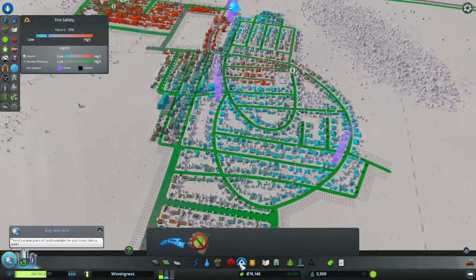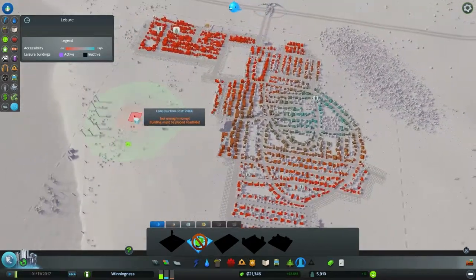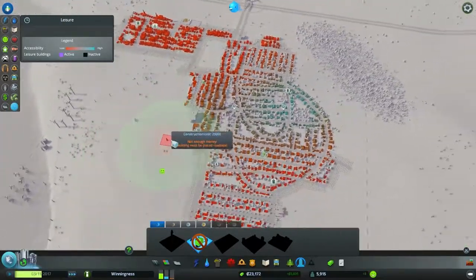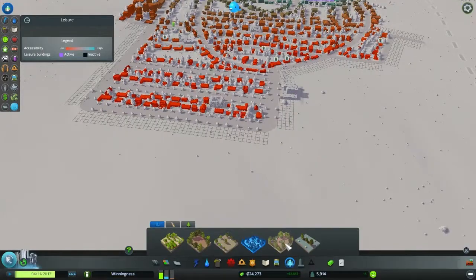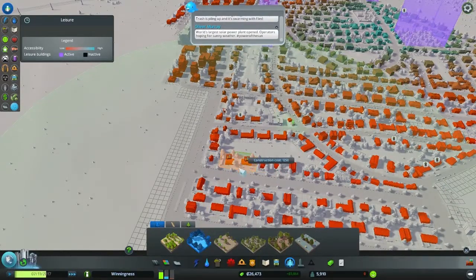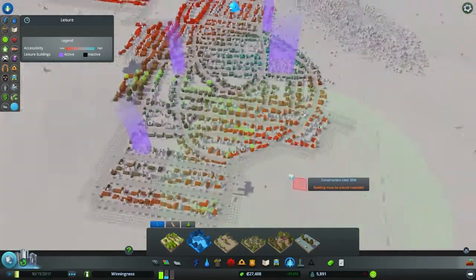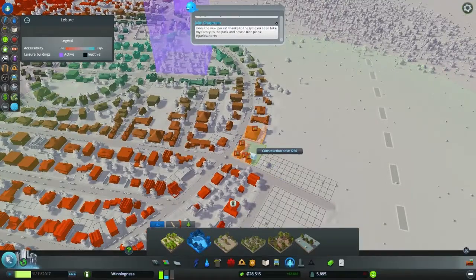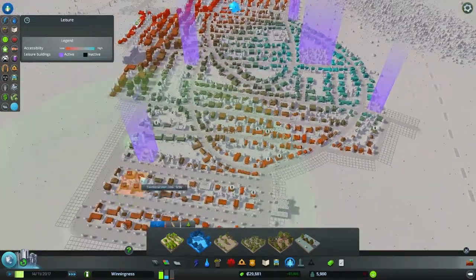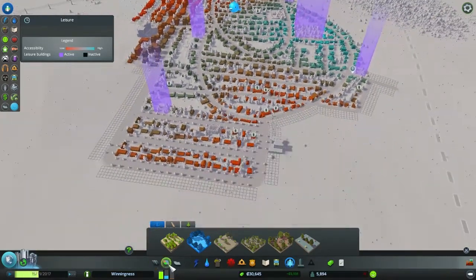Crime rates are still good. The statue of wealth costs $25,000 — we'll be able to afford it soon. We're having lots of leisure issues. This neighborhood really needs a park — let's put in a small playground right here. That should help. This area is also in need of leisure, so put one there too. Lots and lots of need for more residential zoning.